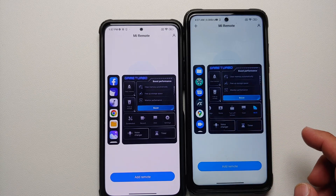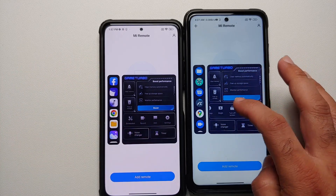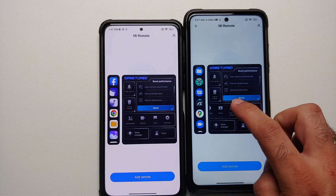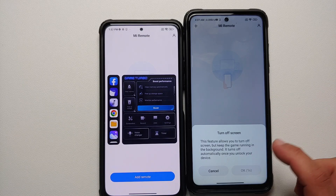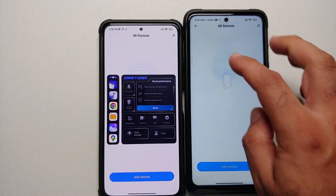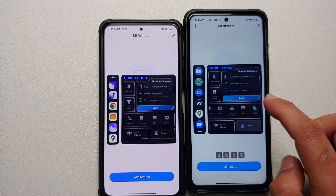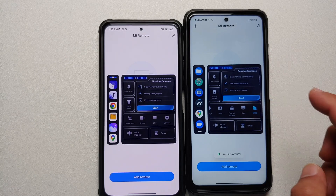The latest version has a few new options which a lot of you thought were missing. For starters, you can change your screen brightness — you can go from saturated, bright, bright and saturated, or none. You can also turn off the screen if you want to; the first time you will have to wait four seconds and then it works without any issues. Other options added back are the option to cast and also the option to turn your Wi-Fi on or off.